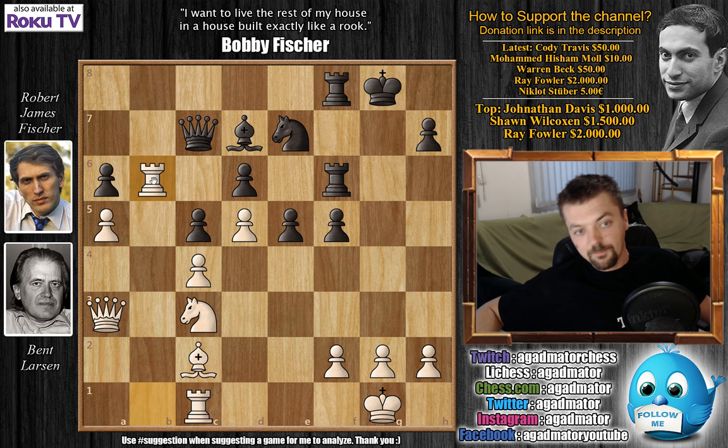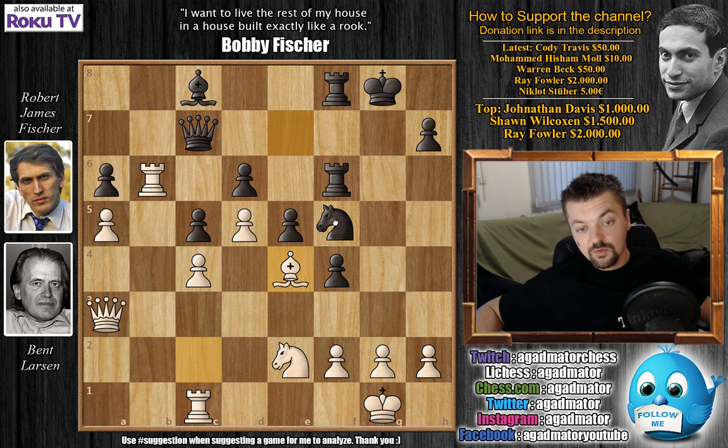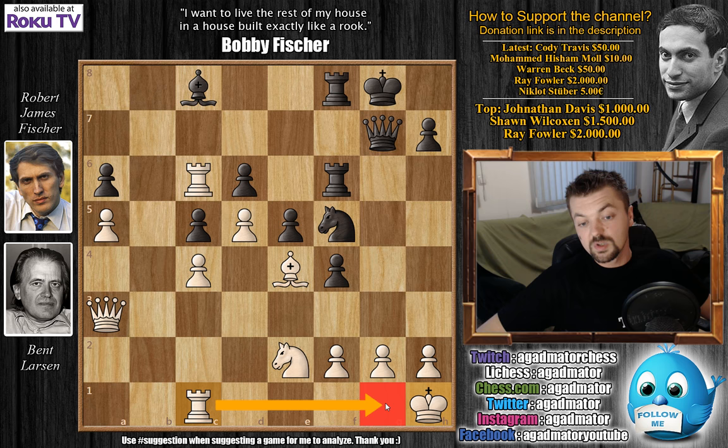Fischer goes bishop to c8, making room for the queen to enter the game. We have knight to e2, and now comes f4, preventing Larsen from improving the position of his knight. We have bishop to e4, and now comes knight to f5. Rook to c6 attacks Fischer's queen; Fischer goes queen to g7. In the game, rook to b1 was played by Larsen, preparing to come crashing down either to the 8th rank or the 6th rank. But king to h1 would have been much better, as it would allow the rook to come to g1 and help with the defense.